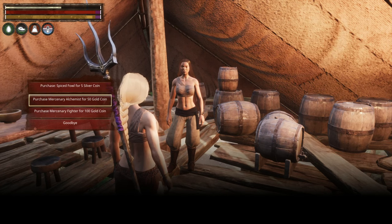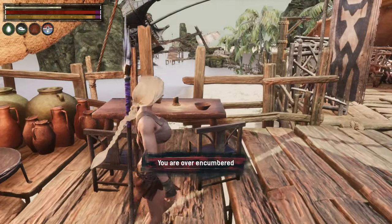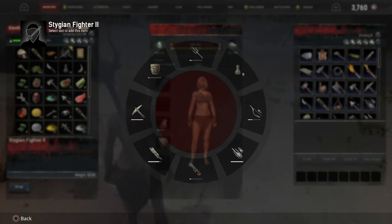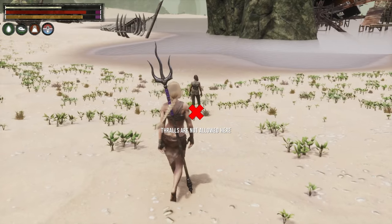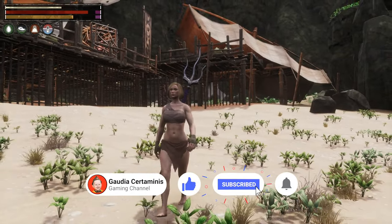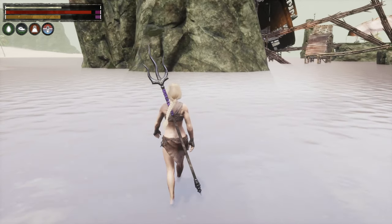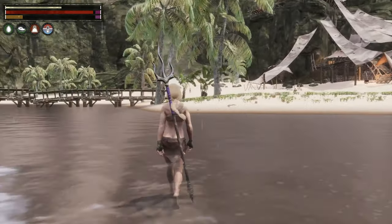I want a mercenary fighter please. Goodbye. I'm over-encumbered. Let's run away from this maniac as fast as we can. Oh hello — thralls are not allowed here! Right, we've got to swim a long long way away in that case. The nutcase is still up there. Gaudia's looking very nice. We can swim away to safety — we'll be okay. Let's get into deep water before they find us.